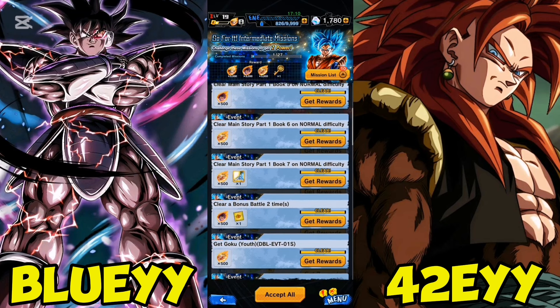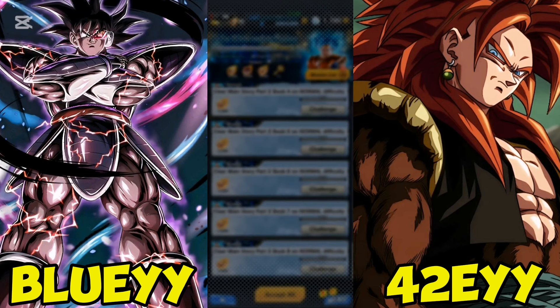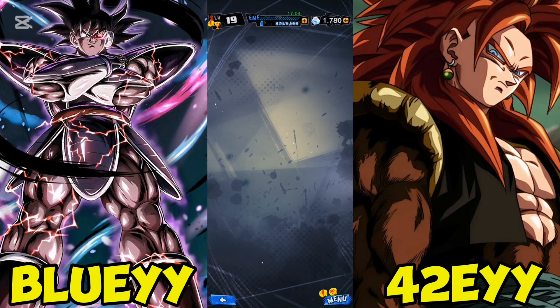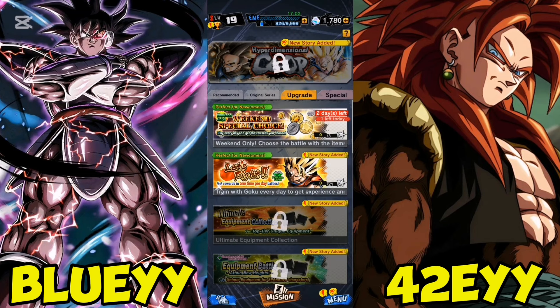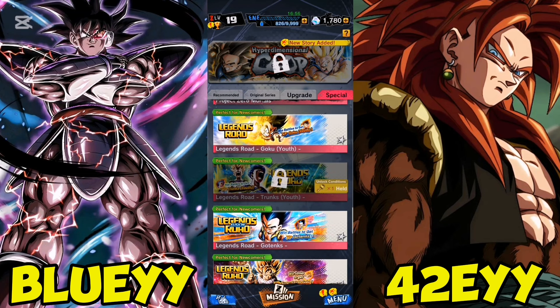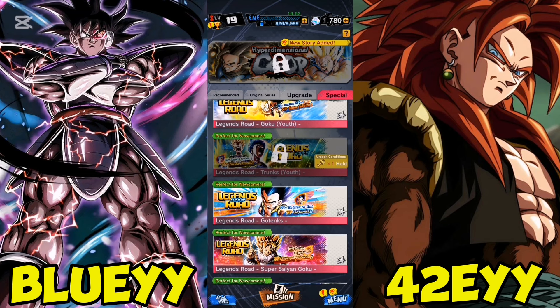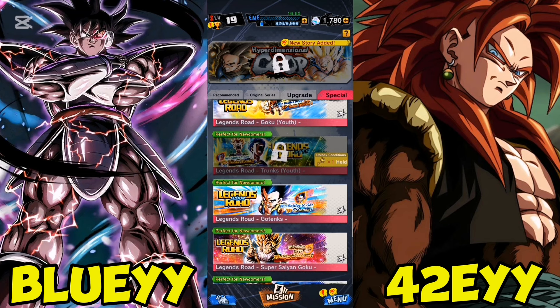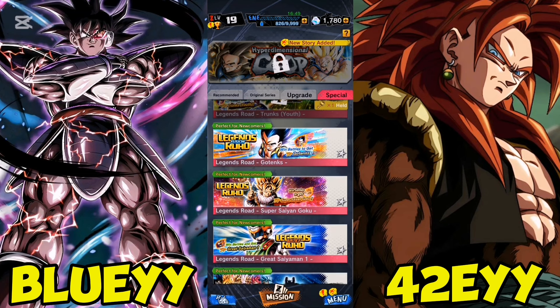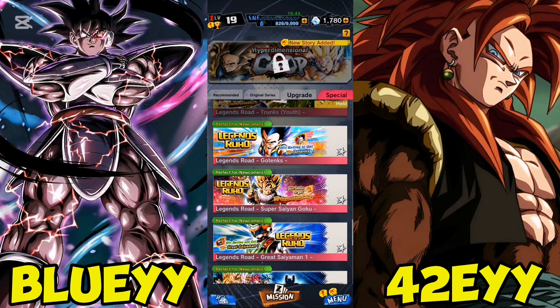Then you get the key to unlock the Legends Road Goku. If we go to the events section and scroll down to Special, you can see we've got the Powerball Goku, we've got the Trunks — you only unlock Trunks once you've completed the intermediate missions — we've got the Gotenks, the Yadrat Goku, and the Great Saiyaman. Make sure you're doing all of these.